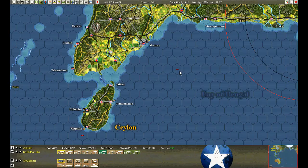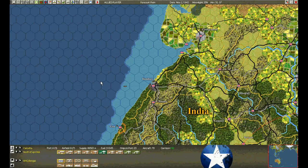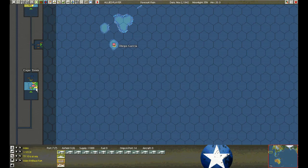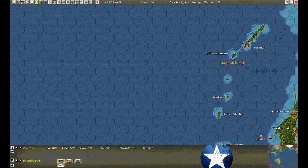Submarines are still lurking in the Bay of Bengal and around Colombo — let them lurk. No detection of enemy around Bombay and Karachi, so the convoys come in and out unmolested. No ships available in South Africa; we're out of supply as well.